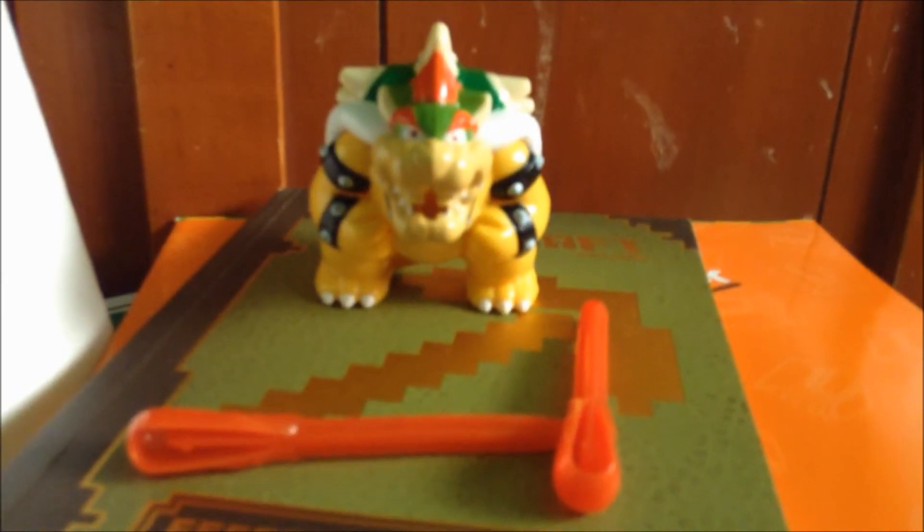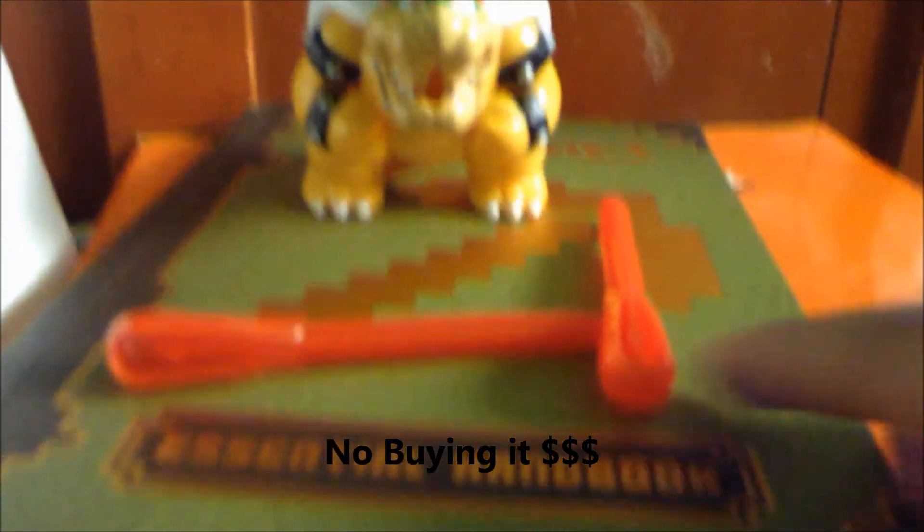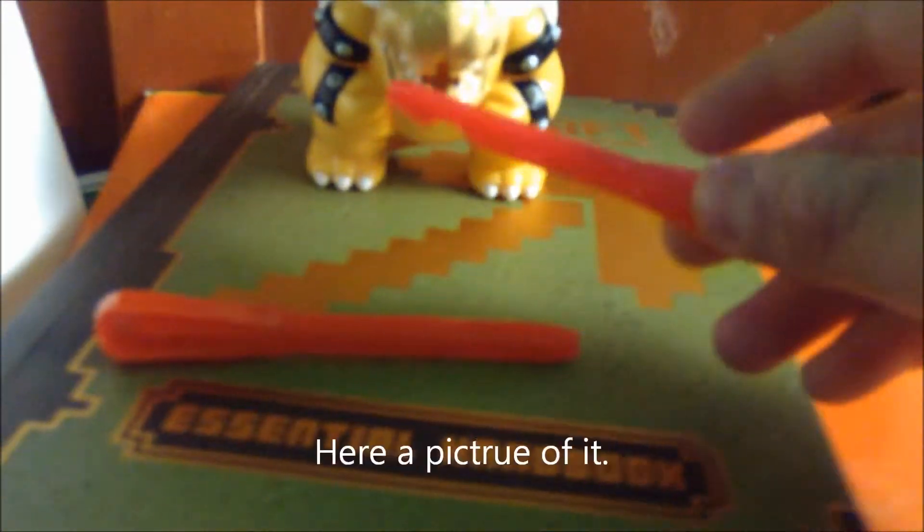Hey guys, welcome to another video. Today's video is going about Mouser number 6 of the same set. So you can see that he has a missile radio. Now this video is going to be quick, so this missile here, it goes inside the Mouser.